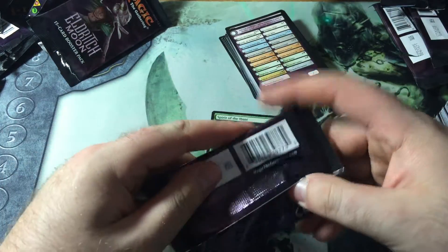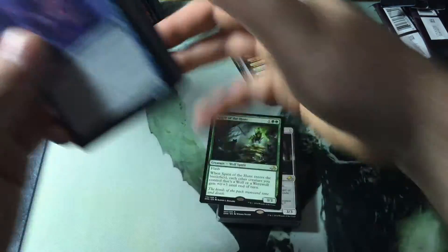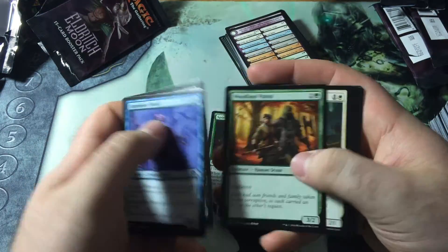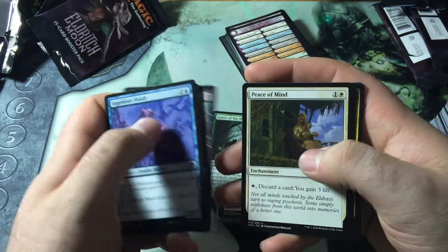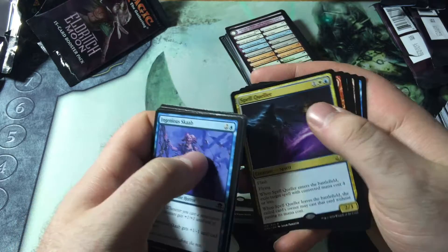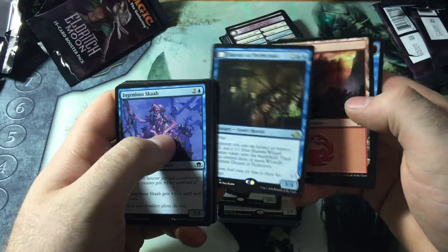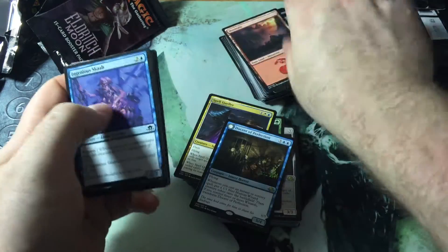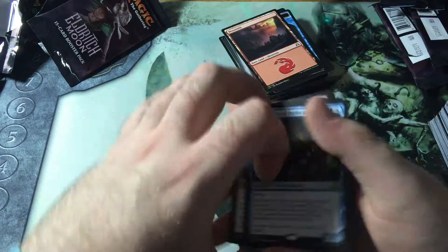And the last pack. Do I get my value out of this pack? Sure, I got Liliana and Tamio, but that doesn't make up for a whole box. Graft Harvest, Peace of Mind, Abundant Maw, and a Spell Queller. And then a Dawnstone of Perfection — a flip rare. That's a little hard to be upset about getting a Spell Queller.